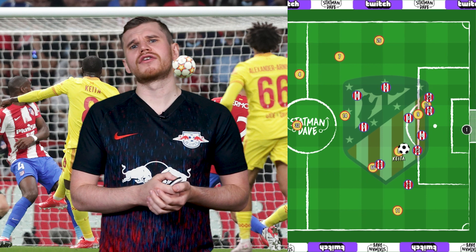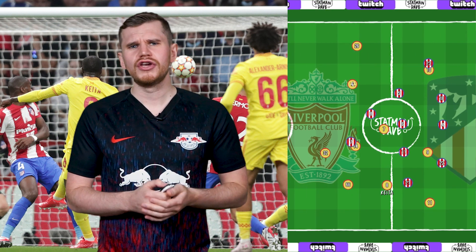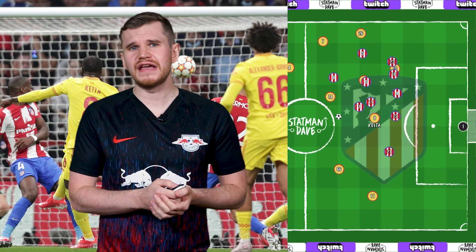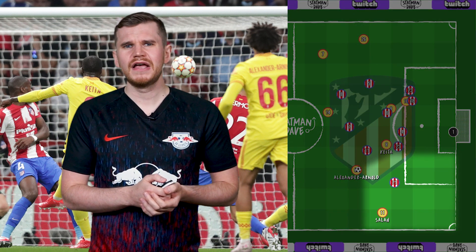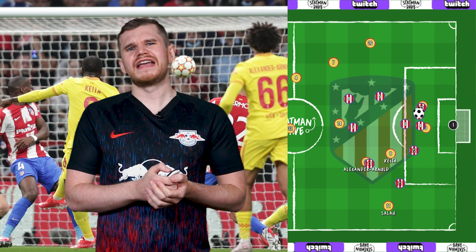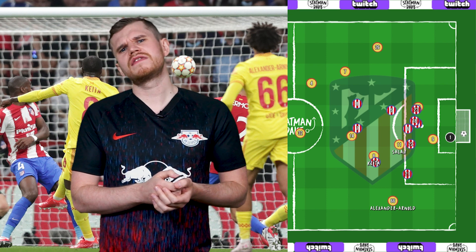Under no pressure, Trent whips in a cross that's half cleared as Keita smashes the ball home. This is the new look Liverpool, using diamonds to overload and recycle possession while still creating through their full-backs. But the positional rotation is also key. As Trent looks to cross, Salah is holding the width and creating a 1v1 with a wing-back, pinning them in place, whilst Keita is behind Atletico's midfield, unmarked and waiting for the second ball. Then when it comes, he lashes it home with his right foot. If that was Salah, like you'd see in Liverpool's old set-up, Liverpool wouldn't score this particular type of goal.